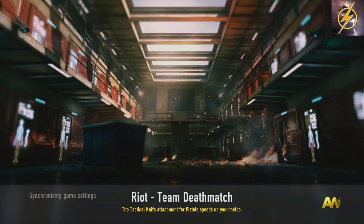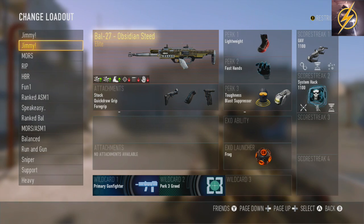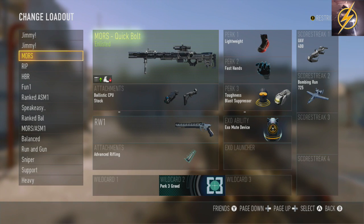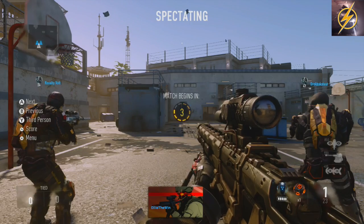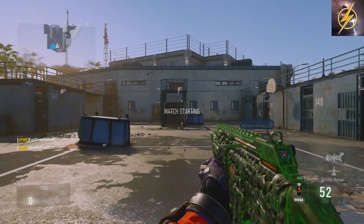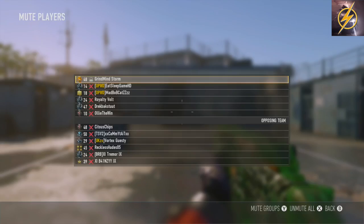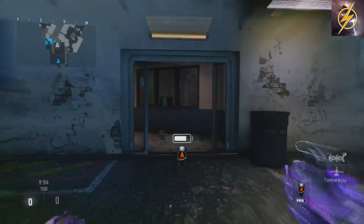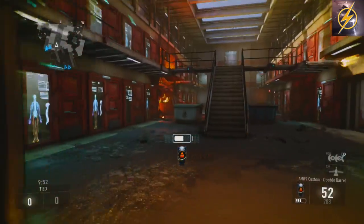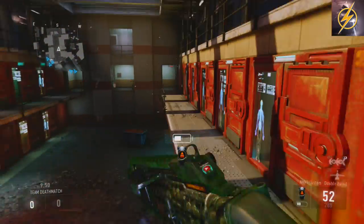So here we go guys, hopping into the game. Got some TDM on the map right here, pretty big map. Got a bit of a mixture of close combat and long distance combat on this map, so we're going to try and stick to the middle area to make this AMR9 work at its best capacity. I'll switch this overclock on as well, get that early rush, try and get to the middle before the enemy team.